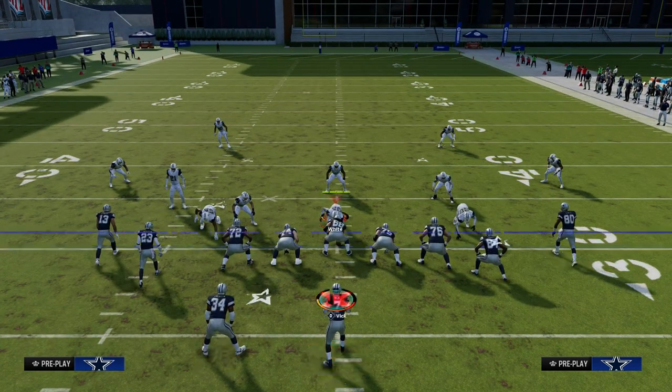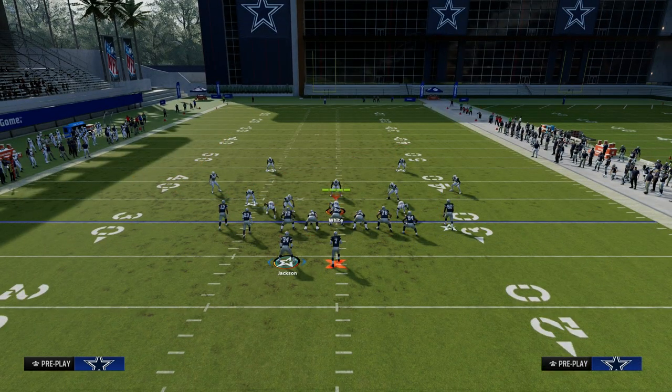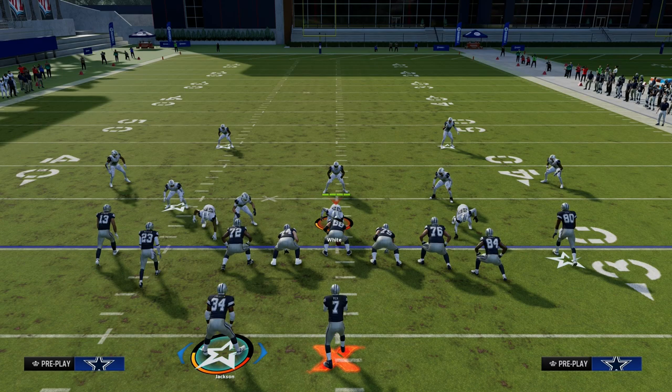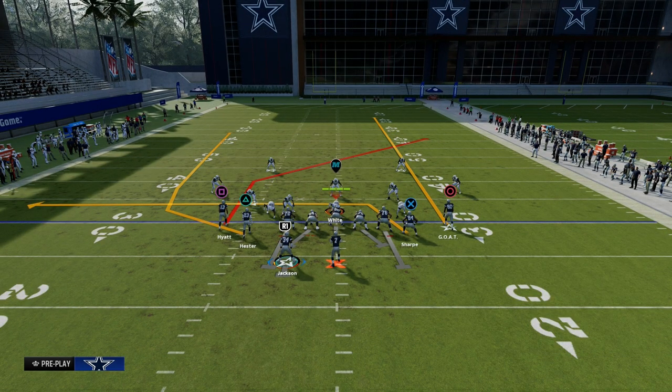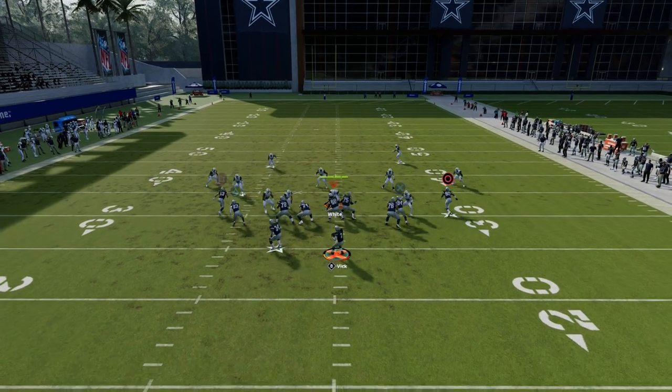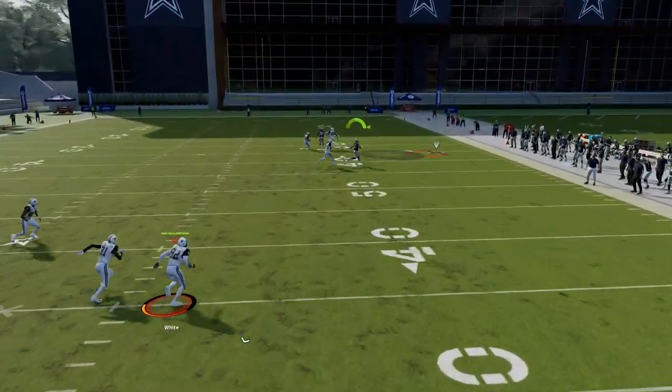The setup for this play — again, this is in the tight slots in the Bengals playbook. If you want to get my entire e-book on this, go ahead and join the Patreon; the link is down in the description. What we're going to do is streak our right side receiver and block our running back, which is going to make a really good shallow cross concept.